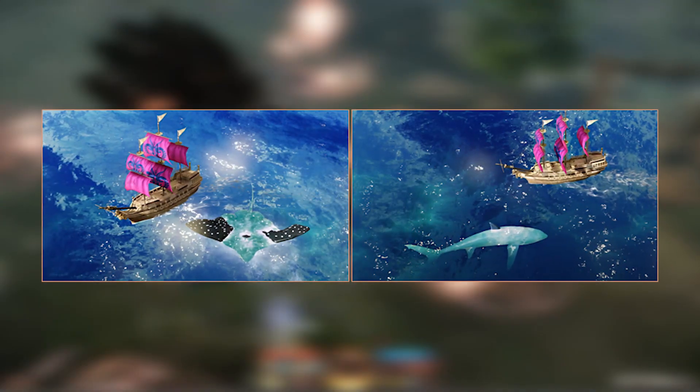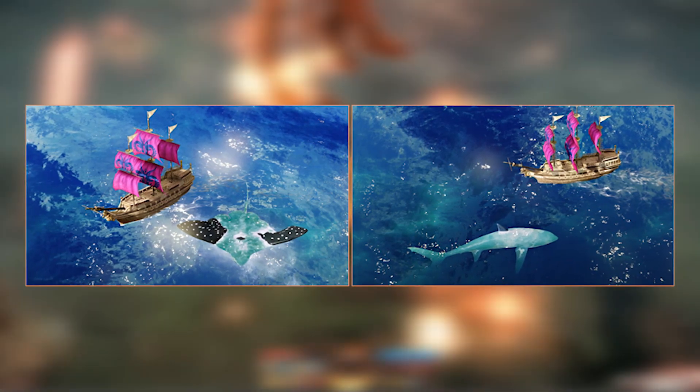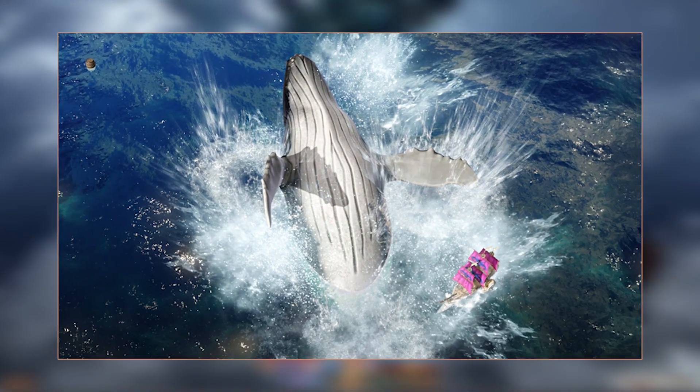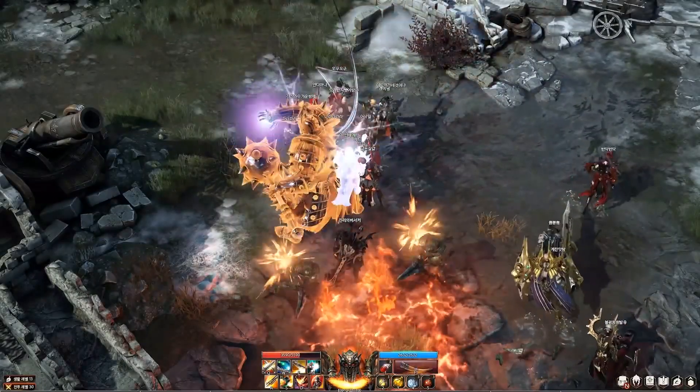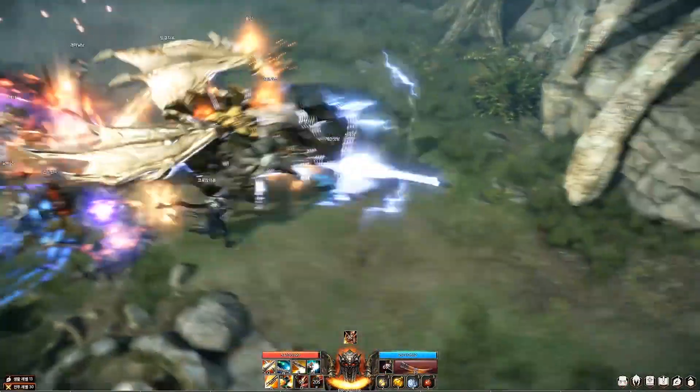Des Weiteren wird es auch Aktivitäten wie zum Beispiel Fischen auf hoher See geben und hier und da werden wohl auch die ein oder anderen interaktiven Gegenstände im Meer zu finden sein, wie zum Beispiel der eben erwähnte Schiffbrüchige oder dieses Fass hier. Ebenfalls interessant: die Schiffe können durch schlechtes Wetter anscheinend auch Schaden nehmen.